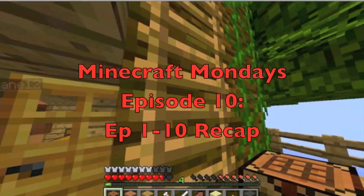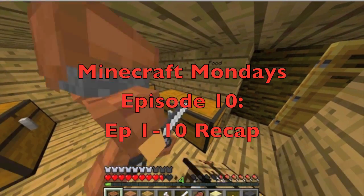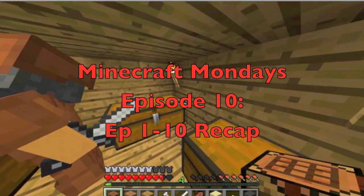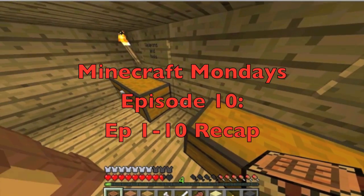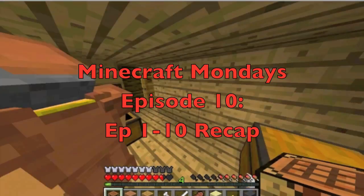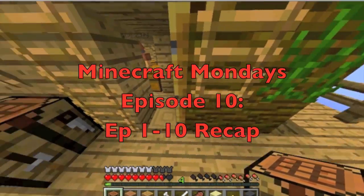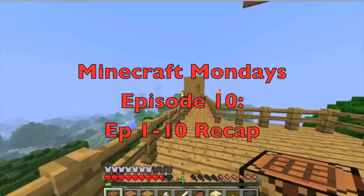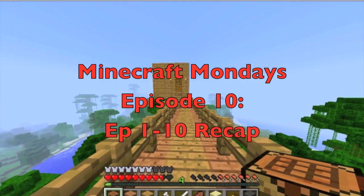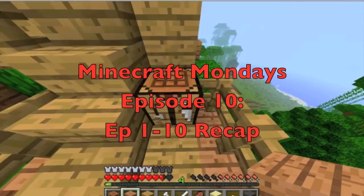Minecraft Monday's episode 1 — basically what happened is Superintro Designs and I spawned in a random world and started getting wood and everything. Superintro Designs made a little house, a little cabin, and I made a little hidey hole, which ended up being worthless and pointless. So yeah, we made a little house. That's basically what happened in episode 1. Nothing too special — it's just our debut.